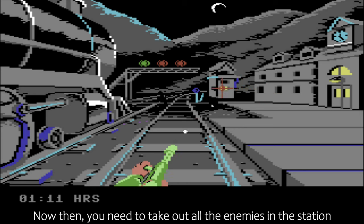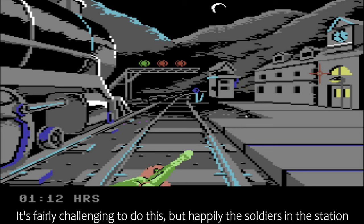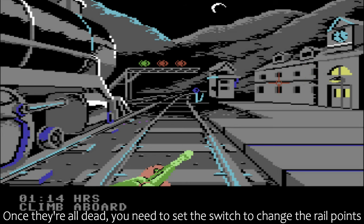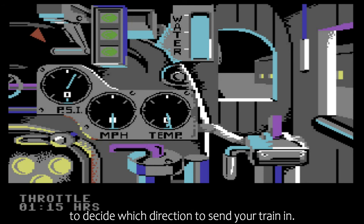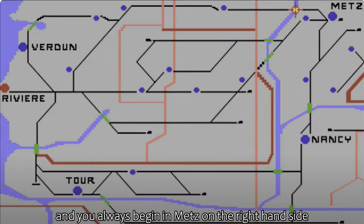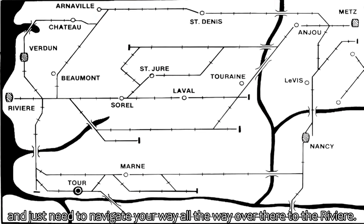You need to take out all the enemies in the station, usually 25 of them. It's fairly challenging to do this, but happily the soldiers in the station need to turn the lights on in their rooms whilst they shoot at you, making them an easy target. Once they're all dead, you need to set the switch to change the rail points to decide which direction to send your train in. Basically, you're choosing the difficulty level that you wish to play, and you always begin in Met's on the right hand side, and just need to navigate your way all the way over to Riviere.